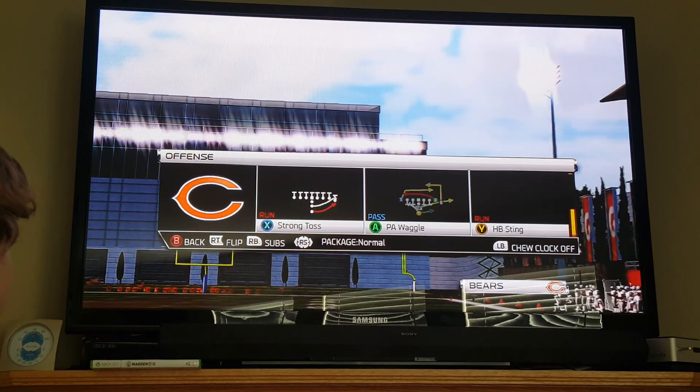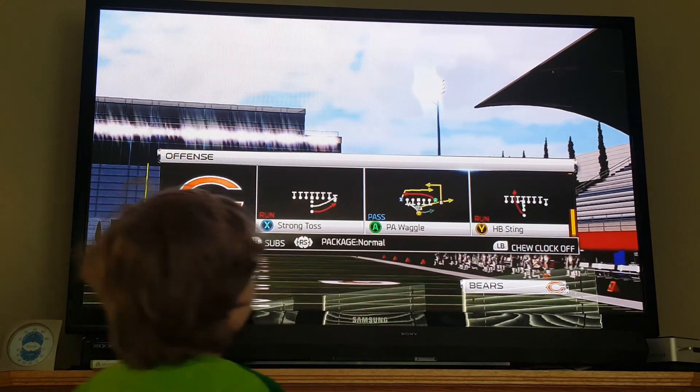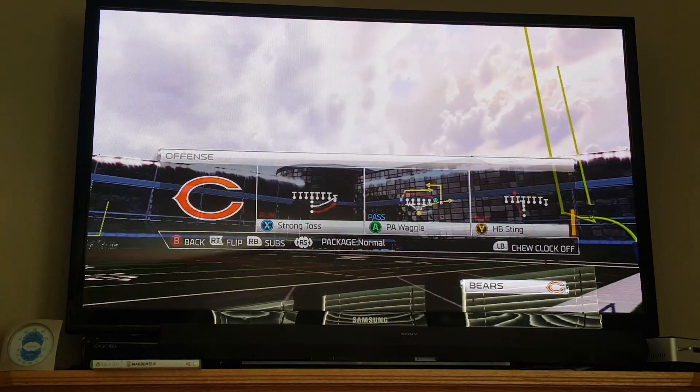For the pass play, you want to go to PA Waggle. You can see the B receiver will go a couple yards, but that B will actually go deep. So that's what we're gonna do.